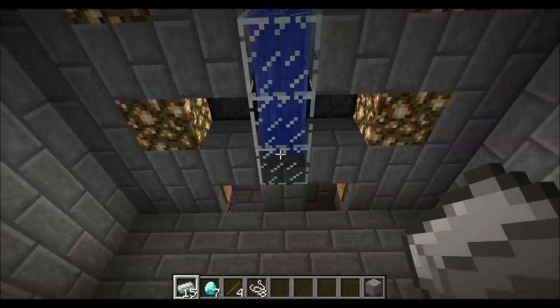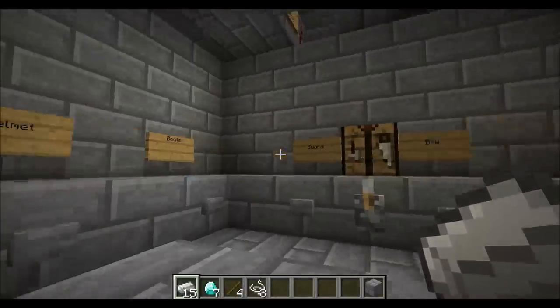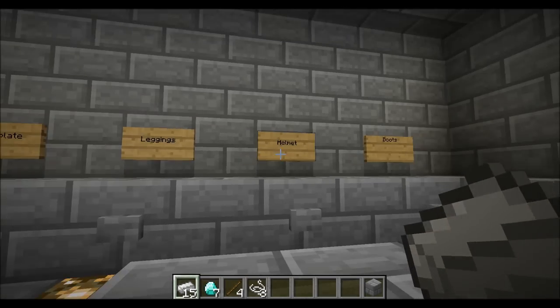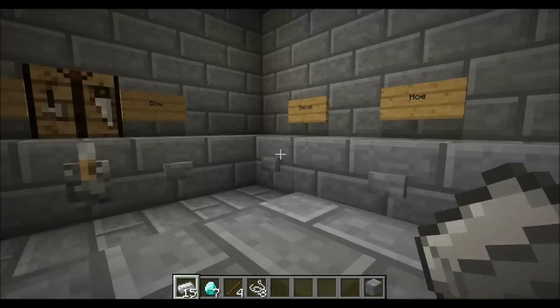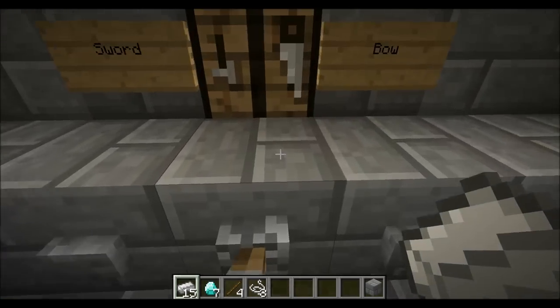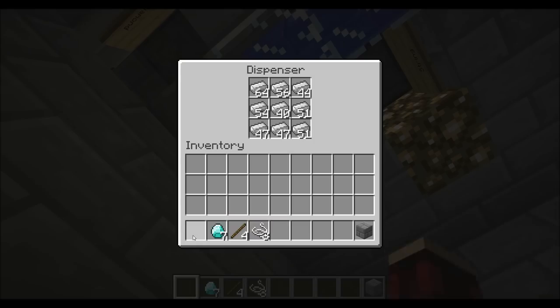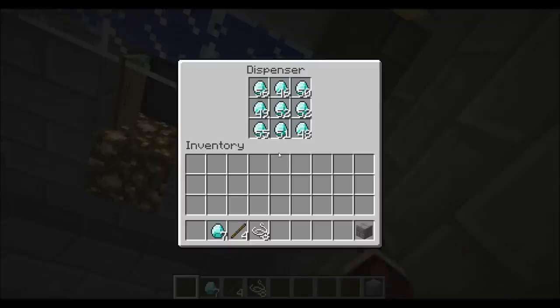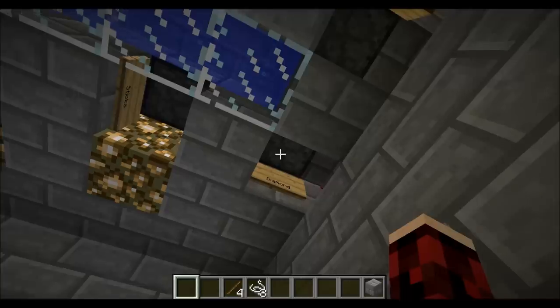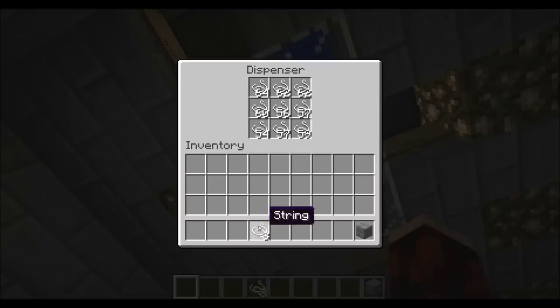I got inspiration to make this from something I saw in one of Doc M's videos, but I just took it to the logical end point. Another design goal I had with this was to have exactly one dispenser to feed each material — one for iron, one for diamond, one for sticks, and one for string.